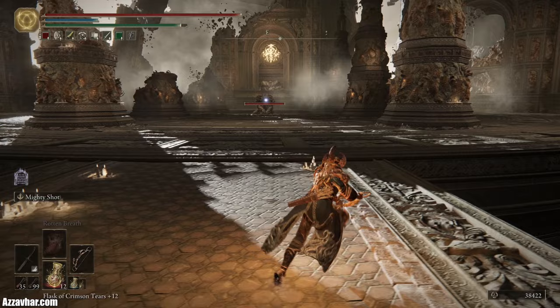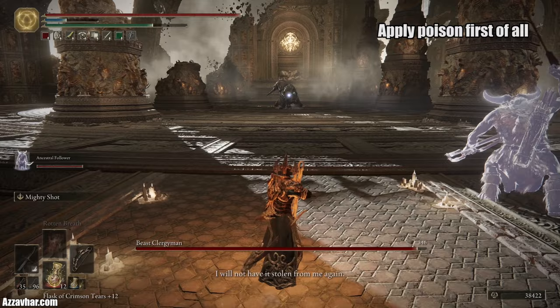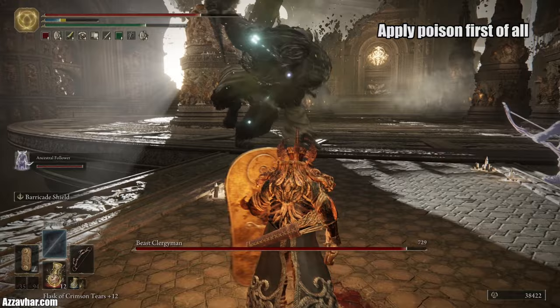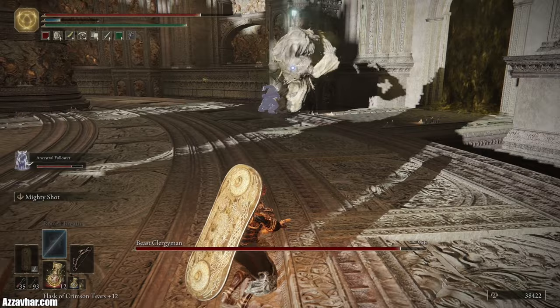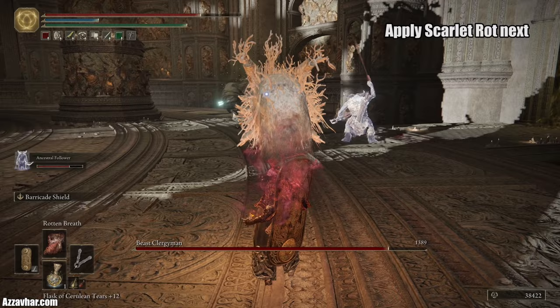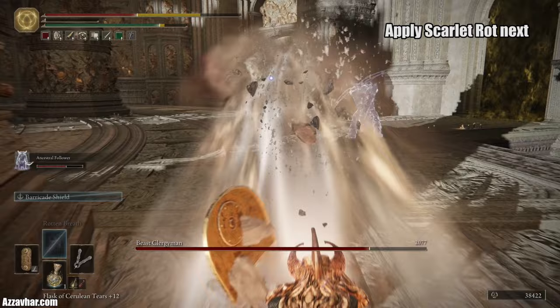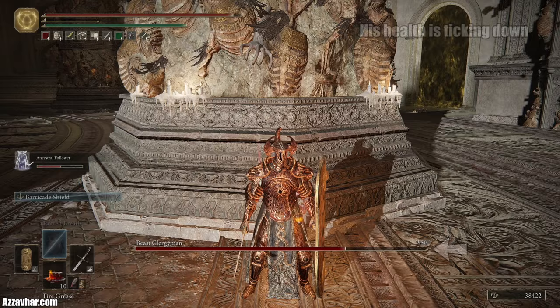First we're going to summon the spirit ashes, then use our serpent's bow with poisonous arrows and fire off a few shots. When he gets close switch to the shield. You can use barricade shield for a little extra defense and move toward this column to use it as cover. Pop the blue flask and use rotten breath to apply scarlet rot, then get back behind the column. Use exalted flesh and then switch to sword and shield.